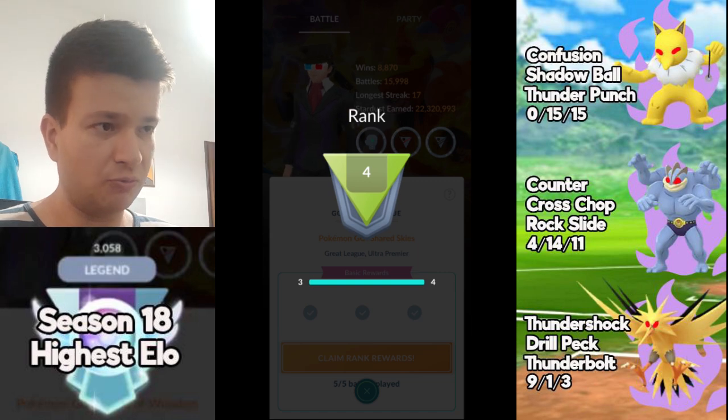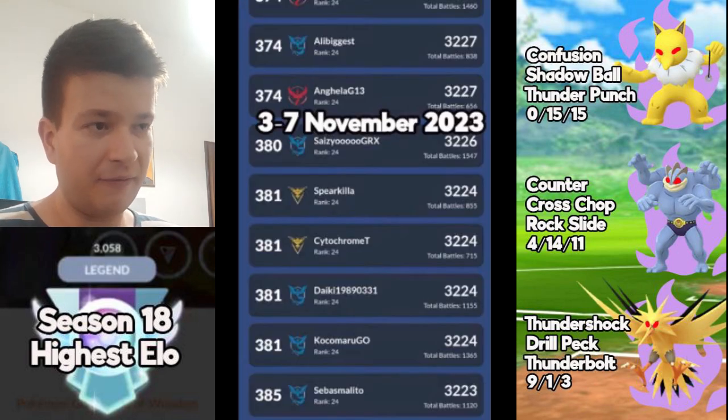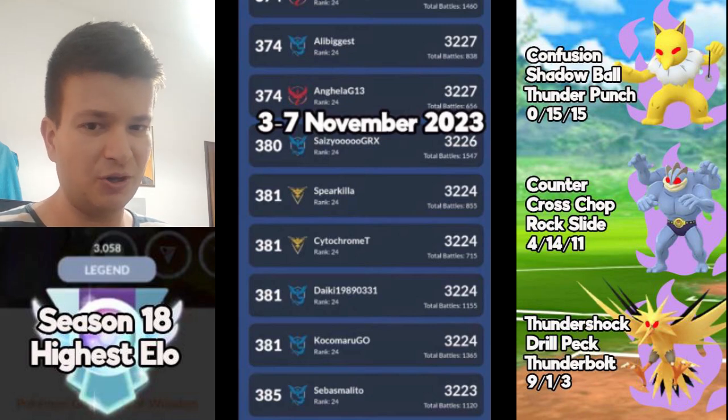Probably if that Flygon threw the Dragon Claw, Zapdos would go down — not sure, but the guy could have played a little better. Anyway, this was my first battles for Season 19 with the Triple Shadow team. Hope you enjoyed — see you next time.